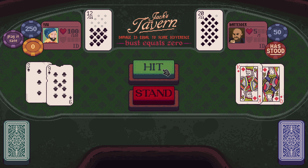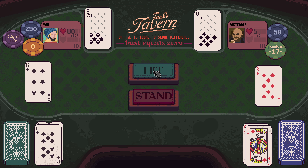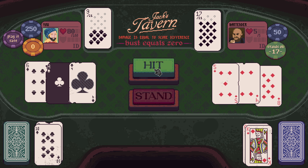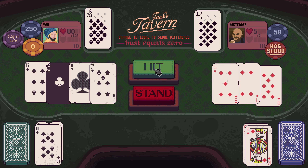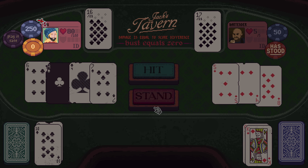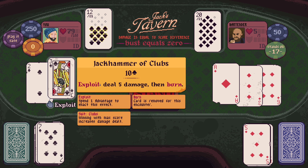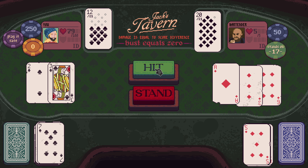Nothing super dangerous in the deck from what I can tell. Of course, we bust immediately. We'll stand on that. Take 1, as ever. Take 5 damage then, but we don't have any advantage yet, so can't do that.